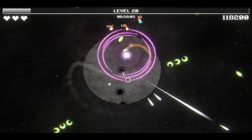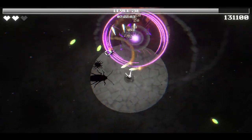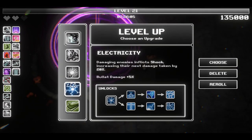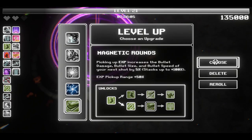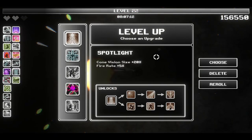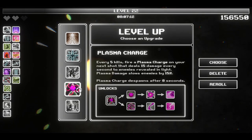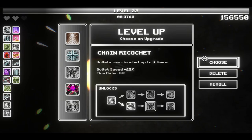I'm surprised I made it this far. I'm taking 1 damage though - don't know what actually hit me, probably just me being unobservant of my surroundings. Magnetic rounds - HP pickup range plus 50%. Yoink! Spotlight - vision size plus 20%, fire rate plus 5%. Bullet flower - every third shot fires a spiral of 9 smaller projectiles. That sounds like a fun one. Chain ricochet - ricochets up to 3 times, bullet speed plus 25%, fire rate minus 10%. I think I can live with that debuff to fire rate. We're actually taking the chain ricochet. Yoink!